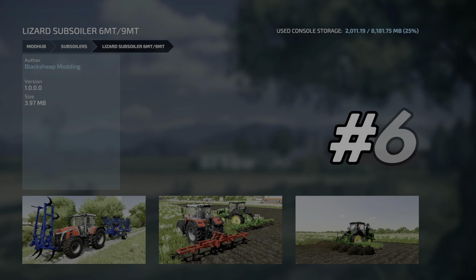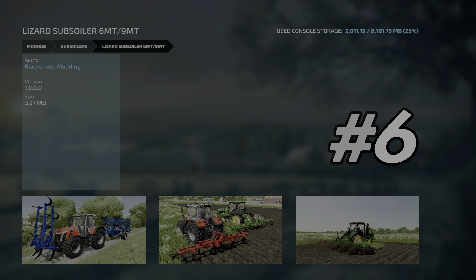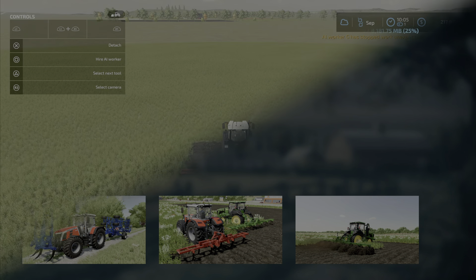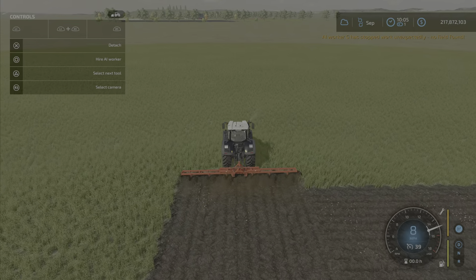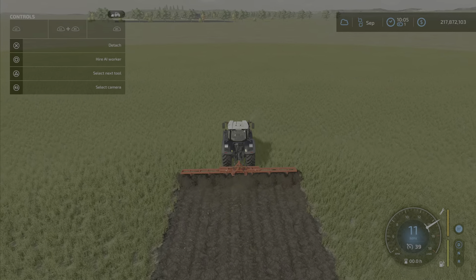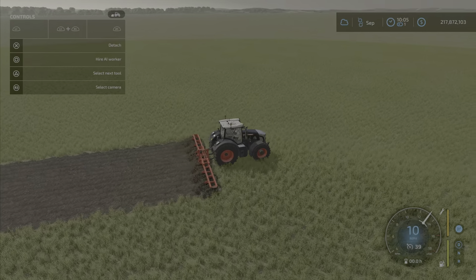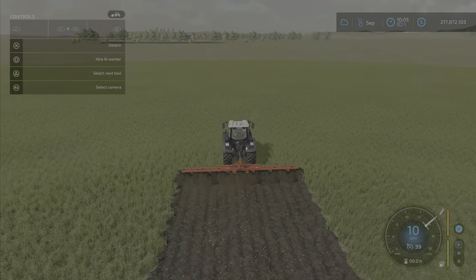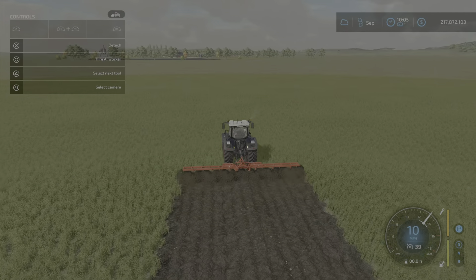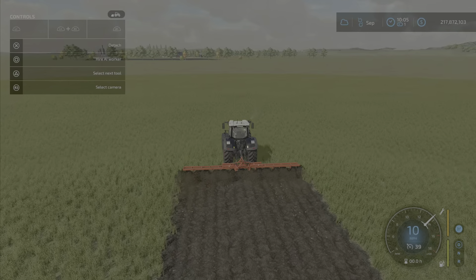At number 6, as we get into our higher tier mods, we have the Lizard Subsoiler — the six-meter and nine-meter variants from Black Sheep Modding. This is probably the best subsoiler or plow in the game, and when it comes to field creation it is by far the easiest one to use in the entire mods list. An absolute necessity when you're creating fields.